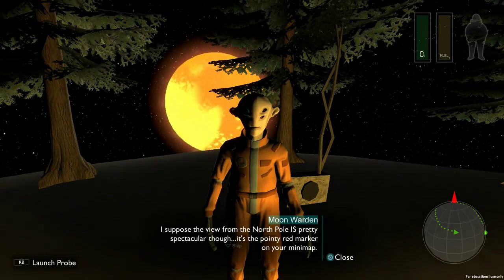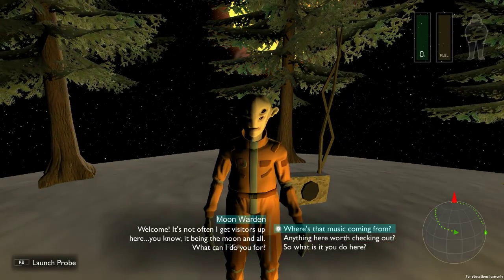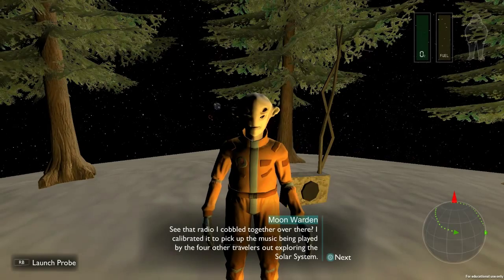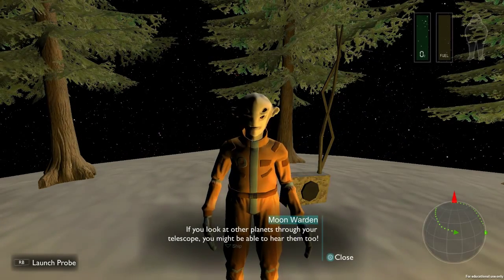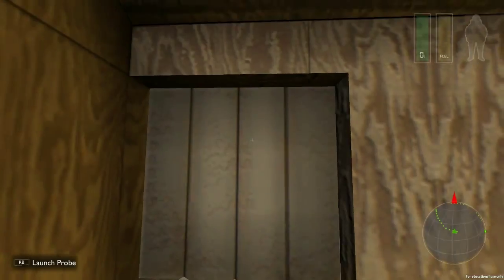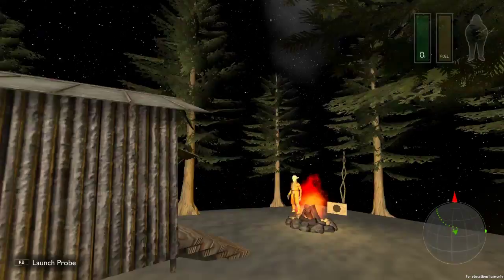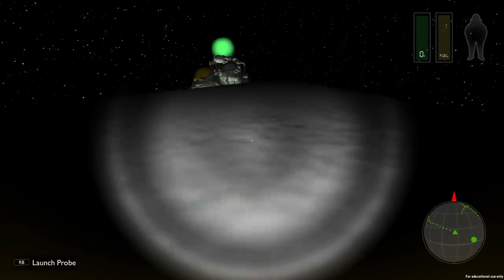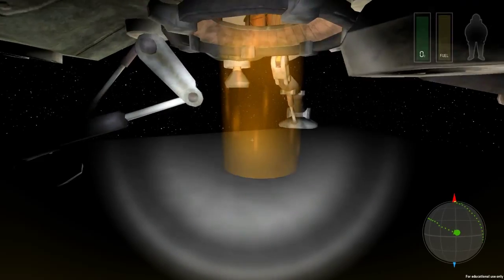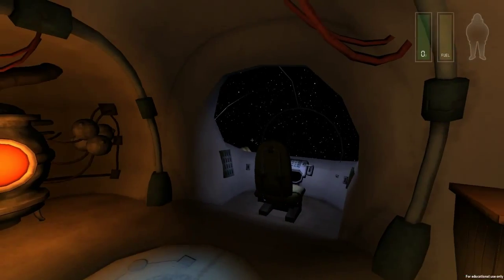'I suppose the view from the north pole is pretty spectacular - it's the pointy red marker on your minimap.' Where's the music coming from? 'See that radio I cobbled together over there? I calibrated it to pick up the music being played by the four other travelers out exploring the solar system.' You have a very cozy place here with these ported windows. Okay, I think it's time we went back to the ship - I like this little animation where you step into the orange thing and go inside.